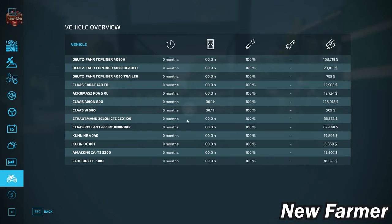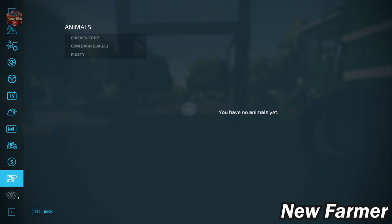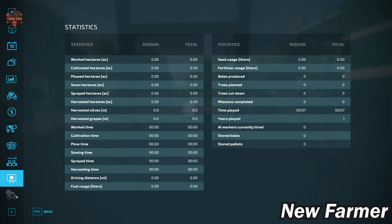We start out with a fairly modest list of starting equipment given the number of fields and the sizes of those fields. We do have a chicken coop, cow barn, and pigsty at the main starting farm, but we do not start with any animals. We do have contracts available on the map, we do not own any production chains at the start, and this map also does not have any collectibles.